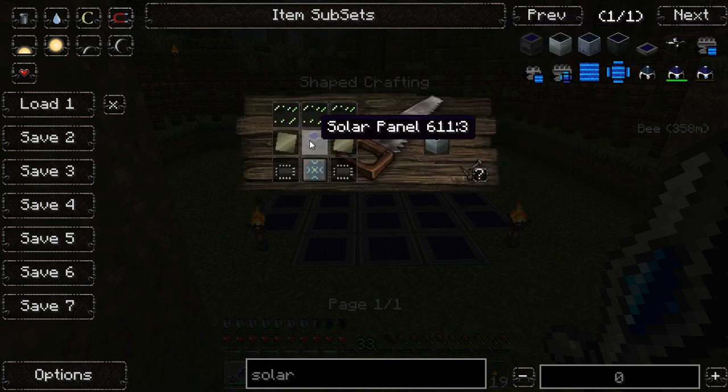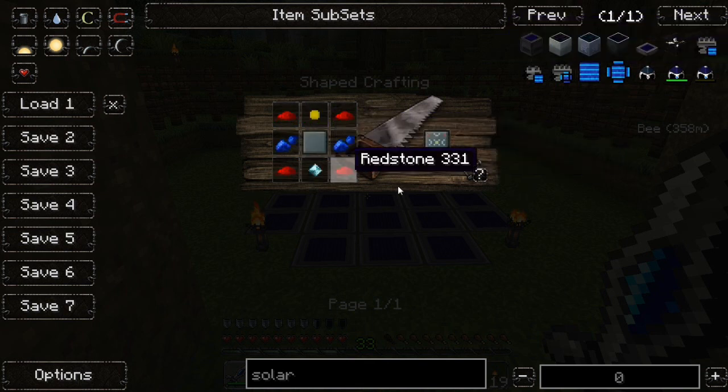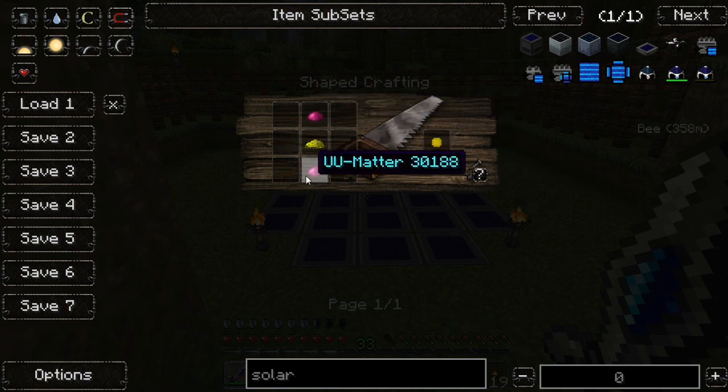That's a downfall — I don't see why you need that for an advanced solar panel. However that's not the only thing — you need a lot of other materials for that.